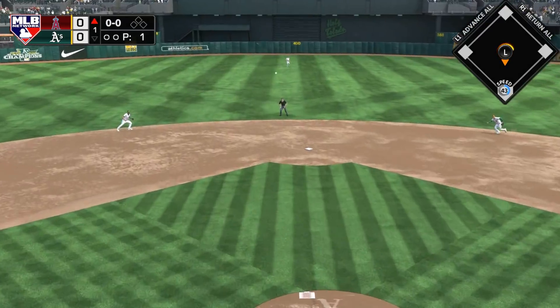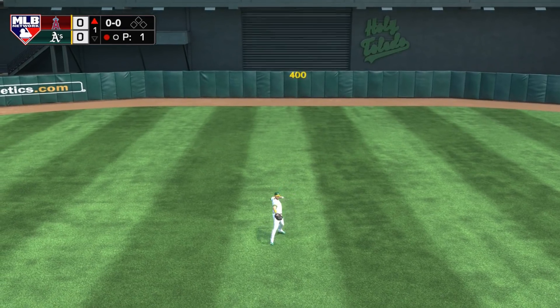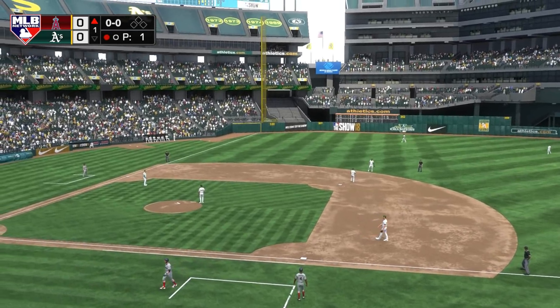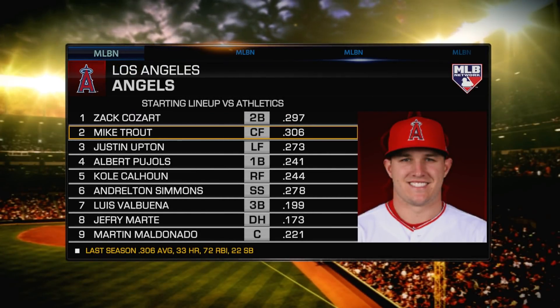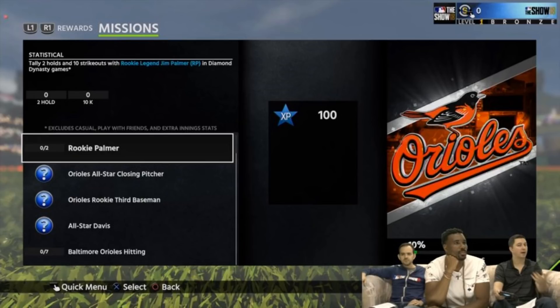They did go ahead and tell us how exactly to unlock Team Epics, because I'm sure we were all wondering how am I gonna get my hands on some of these cards. Some of them look really good, some don't look so good, but they did show us exactly how to unlock them. For starters, for each Team Epic — kind of like some of the legend programs or career arcs — there is a player you get for free at the beginning that you do some stats with.